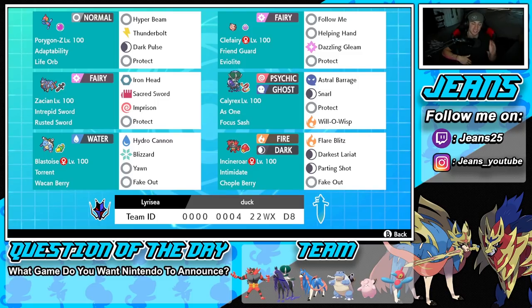If you want to try this team for yourself, the rental code is at the bottom of the screen. Let's hop on that ranked doubles ladder and look to get some wins with this Adaptability Porygon-Z Series 12 team.